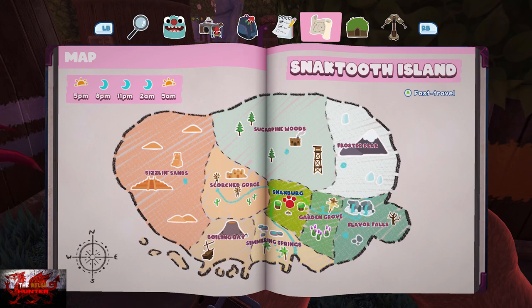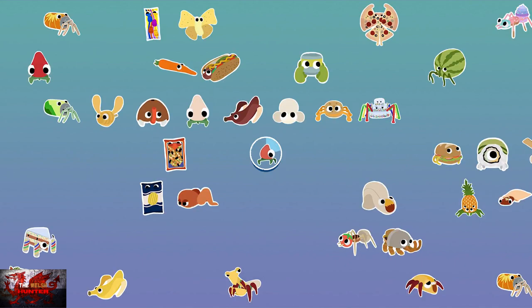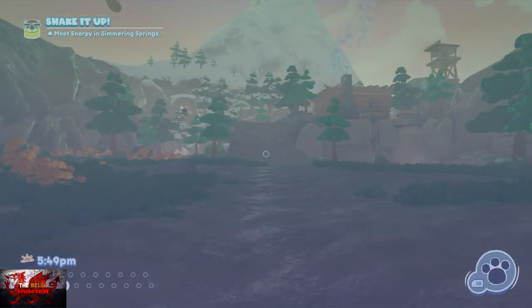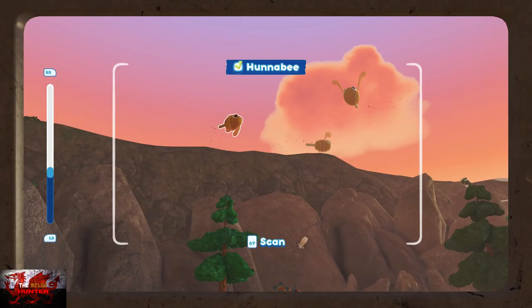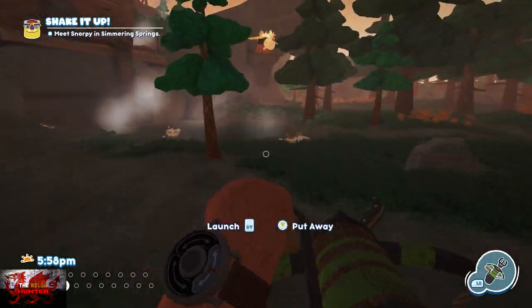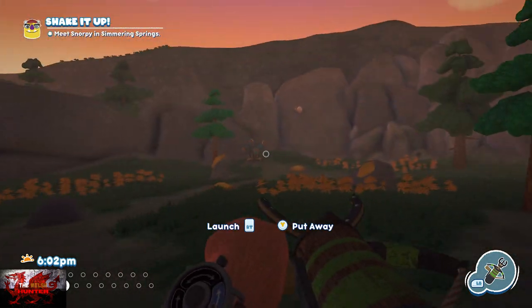Head to Sugar Pine Woods because we're going to scan a honeybee. Apologies if it's a bit quick — as long as you've done the main and side quests you should be at the same point as me. If not, let me know and I'll see what I can do.